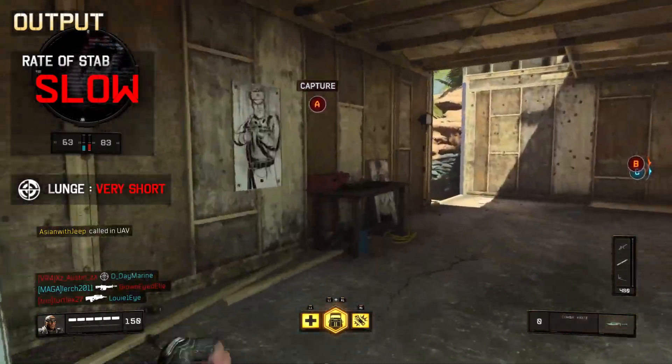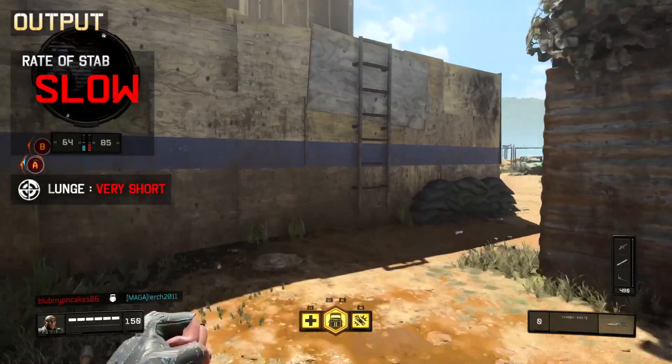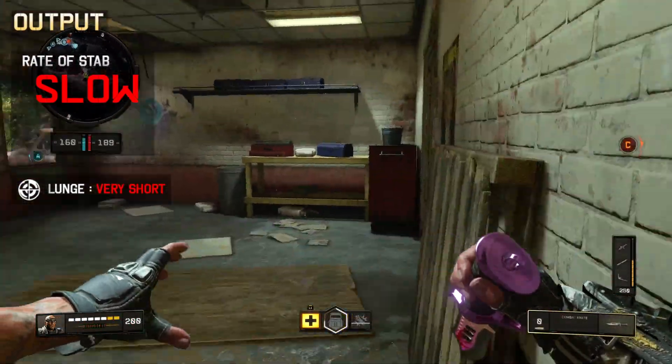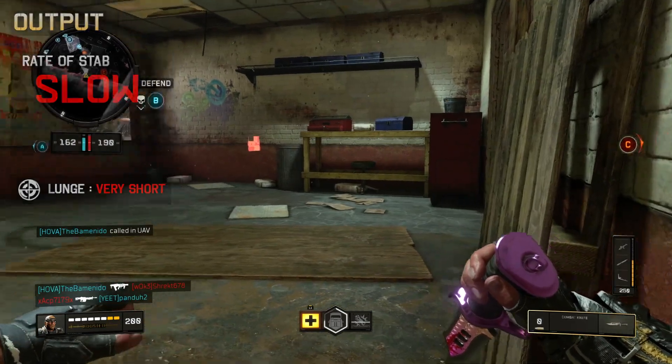There is only one mode of attack, which is the stab, and the rate at which you can swing the knife is rather slow due to a sluggish recovery time, which can be a risk if your knife fails to kill. The knife's lunge is very small, though note that it may be subject to change in future patches.